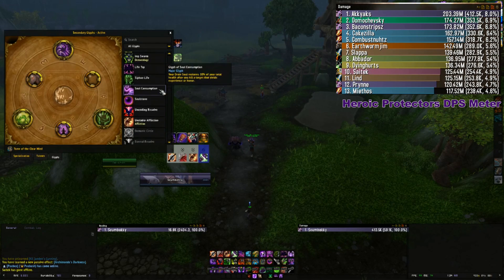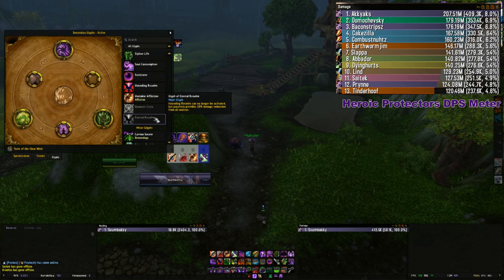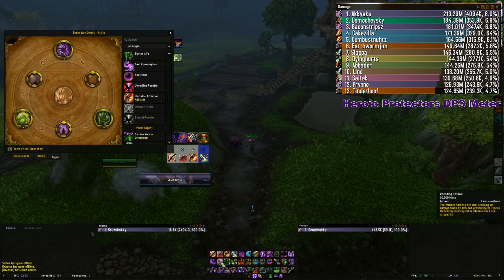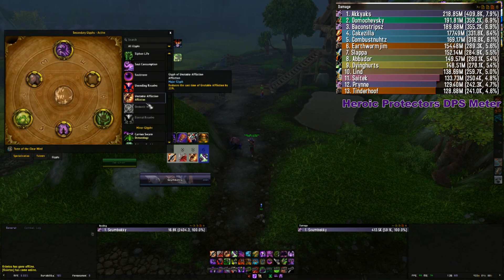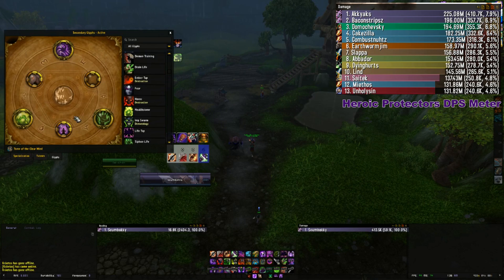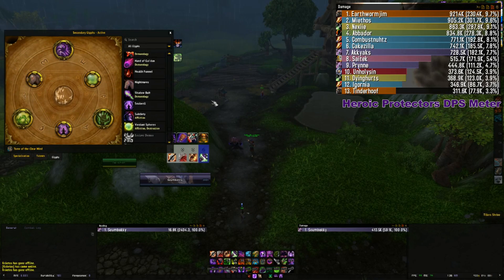Glyph of Eternal Resolve takes your Unending Resolve — normally a 3-minute cooldown for 40% damage reduction, basically a warlock Shield Wall — and converts it to a passive 10% damage reduction. Some people might prefer the passive, but personally I prefer the active so I can pop it when I need to soak something or react to getting caught out. Glyph of Life Tap is really good for Malkorok specifically. Minor glyphs don't really matter — just use whatever you want.